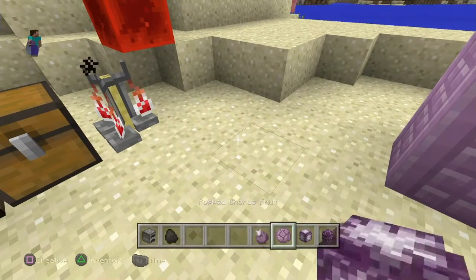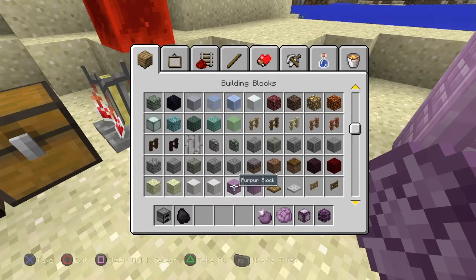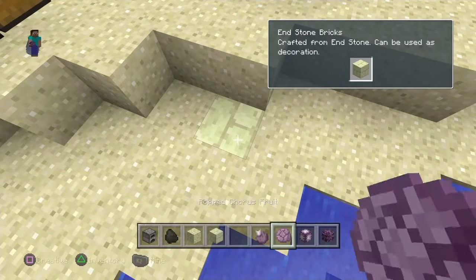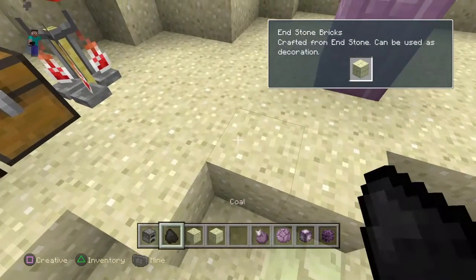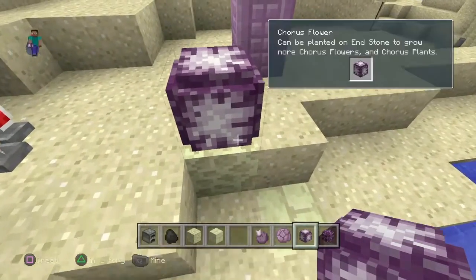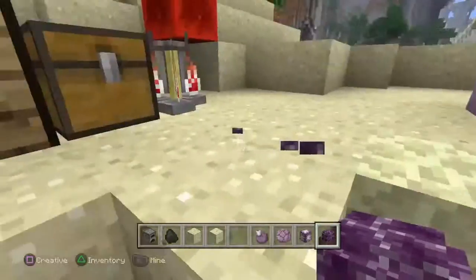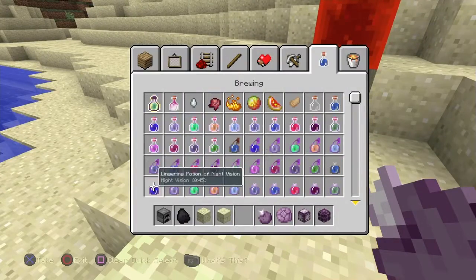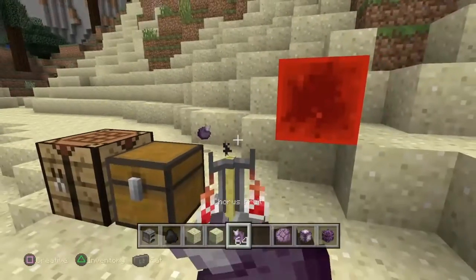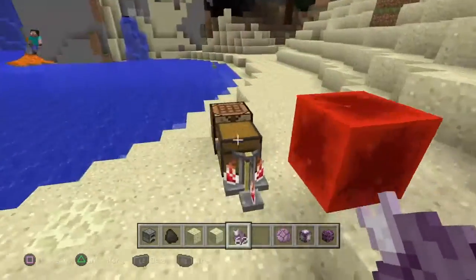So how do we plant this again? I think it only plants on a specific block. There you go. Oh, and stone breaks down — can I plant this on there? No. If I put a normal end block, will I be able to? Yes, I can. Once you break that, these things spawn on top, I think. And when you break these, it gives you chorus fruit. Chorus fruit allows you to randomly teleport you when you eat it. I don't know what's the purpose of this, but okay, it's cool.